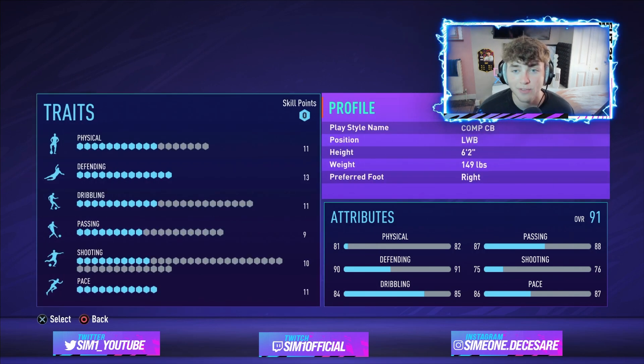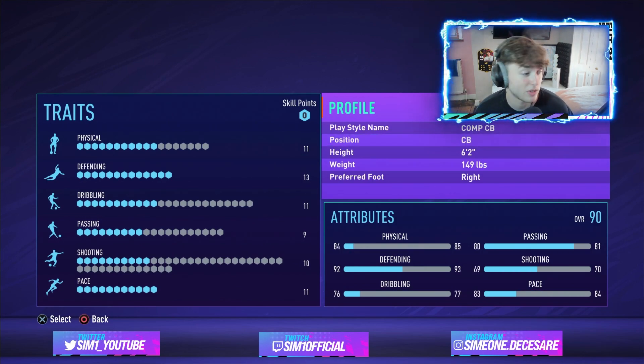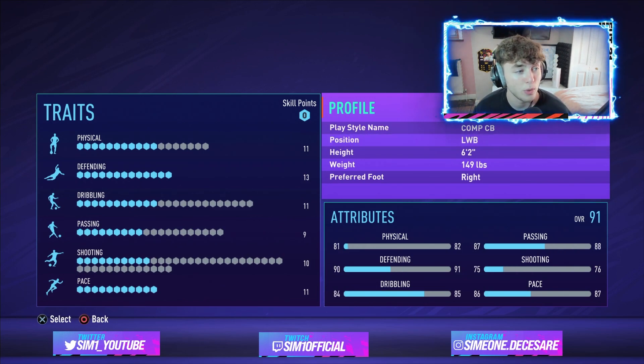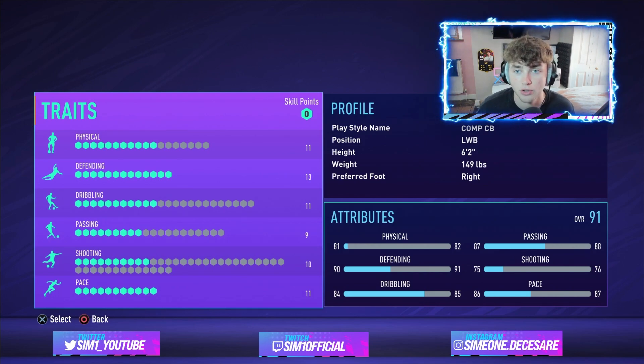You should know by now you want to be a left wing back build — left wing backs are the meta on FIFA 21 Pro Clubs for a center back. Even for left backs, it's better to be a left wing back. If you go to left back, all your stats decrease, and if you go to center back, your stats go to absolute poo. So make sure you're a left wing back, six foot two, 149 pounds.